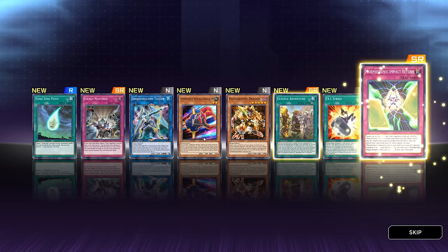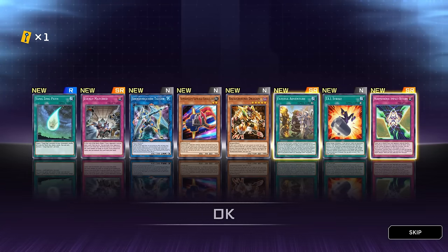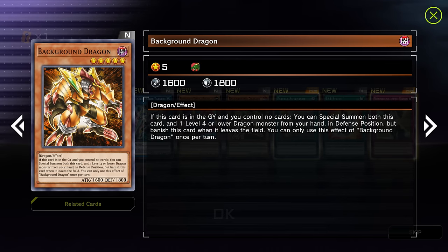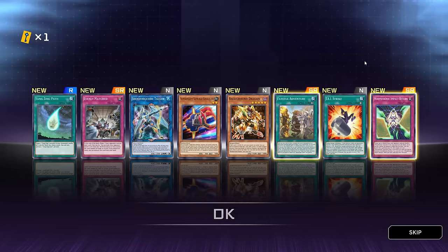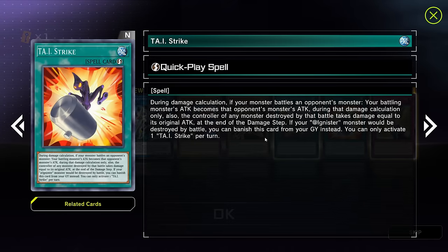A Super Heavy Samurai card. Background Dragon — we might play this with that one card, but it's so specific: in a 40-card deck for that card to discard this one and then you control no cards and summon it — it's very very specific and it would be hard to get it on the field. An Adventure card — this is a good pull if we can get more of the actual package, but as of right now it's far from what we can actually use. During damage calculation, if your monster battles an opponent's monster, your battling monster's attack becomes that opponent's monster's attack during that damage calculation only. The control of any monster destroyed by that battle takes damage equal to its original. I'm playing this regardless.